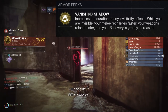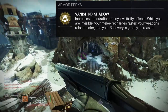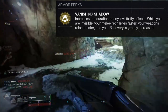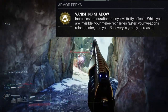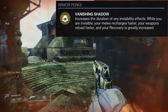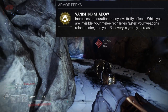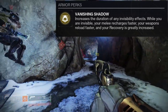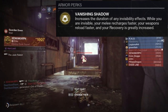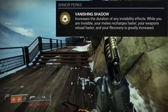Melee recharge faster is really really good because most of the time people are going to be using the vanishing bomb, which is really useful especially with Graviton Forfeit. Weapons reload faster is cool — I definitely would have preferred something else but I'll take it. Recovery is greatly increased — I'd like to know how much it actually is. If it's something substantial like 5 to 6, then at that point you could probably drop your recovery down to like 2 or 3 to get to the minimum of 7, because 7 is like the best spot.